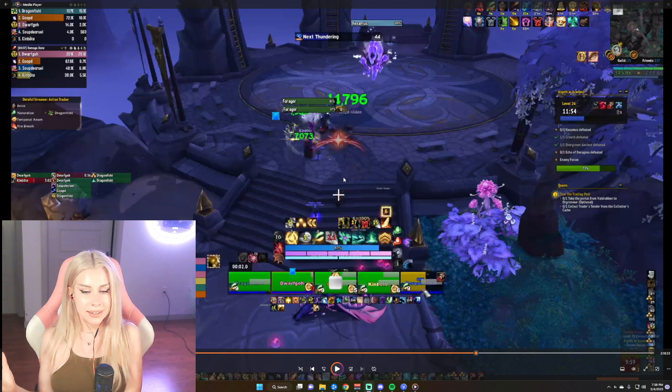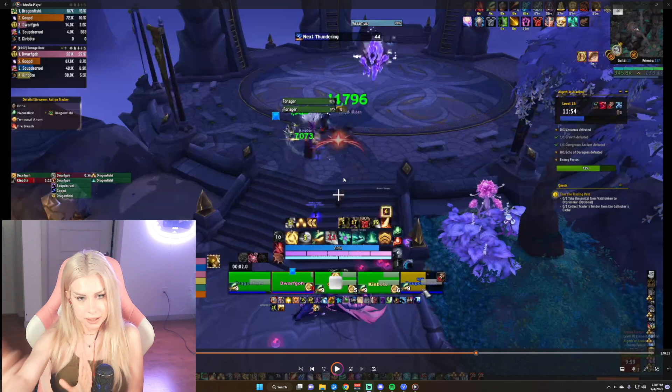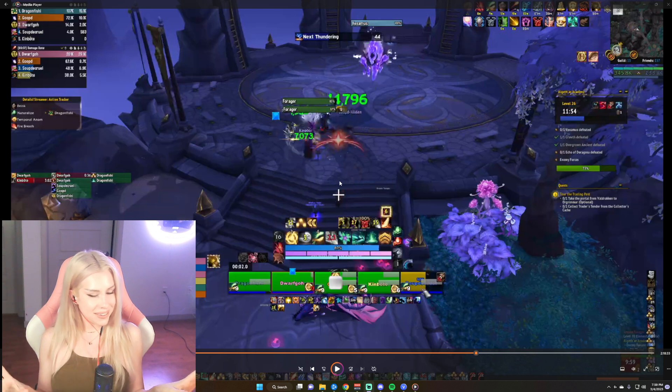The main idea behind stacking is I've been using primarily a Verdant Embrace into Temporal Anomaly that Echoes everyone, and Echoing the Dream Breath on everyone to top them before the final tick. Now that I've talked about the premise of it, let's get into it.